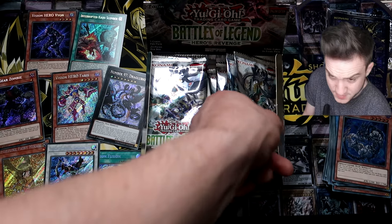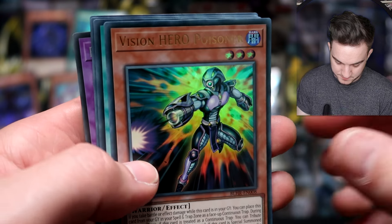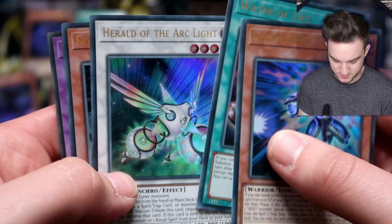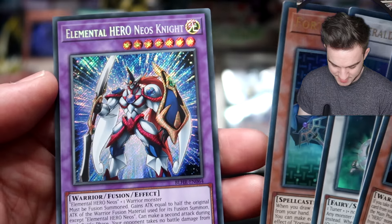We're not seeing many doubles — that's very good. Vision Hero Trinity, I think we've seen a couple of those. Vision Hero Poisoner, Water of Life — we've seen him before. Herald of the Arclight reprint — I think that was in Duel Power before this. Fortune Fairy.